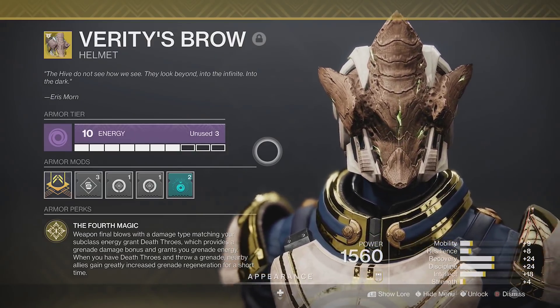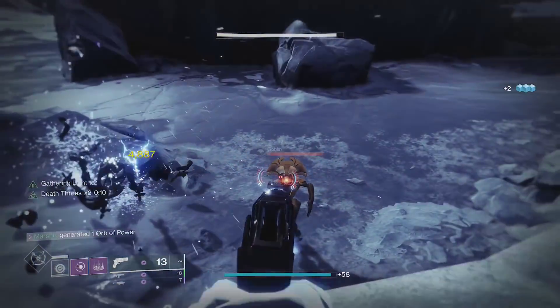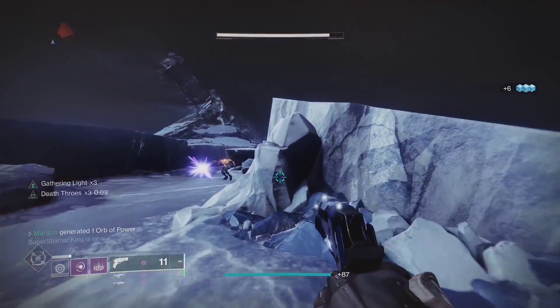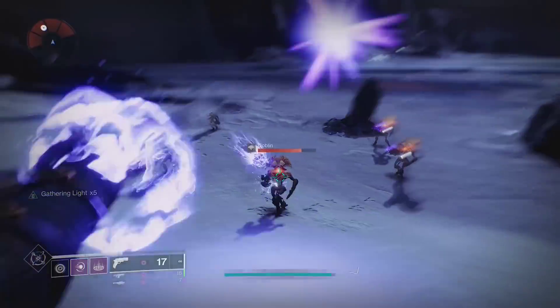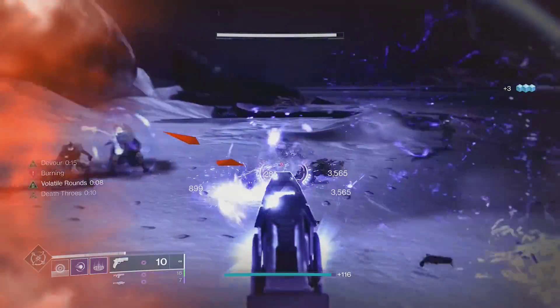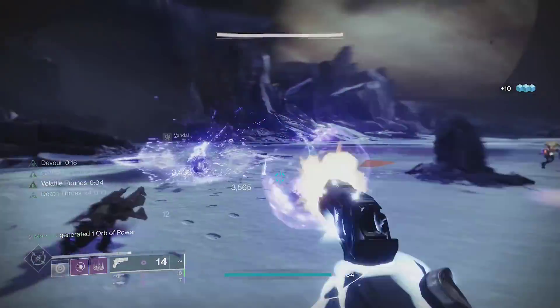To build upon Echo of Instability, I'm using Verity's Brow. Getting kills with a weapon matching your subclass element will give you stacks of Death Throws, which increases grenade damage and gives grenade energy. This helps you get grenades to refresh your volatile round timer, and grenades dealing more damage helps secure kills.